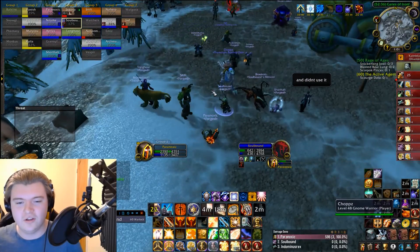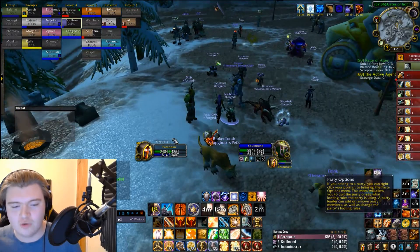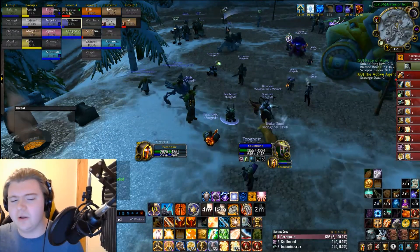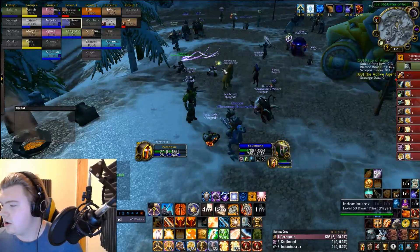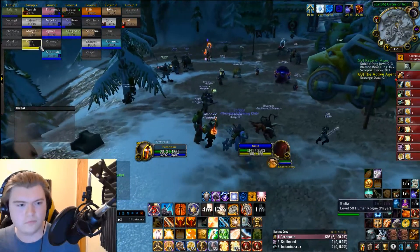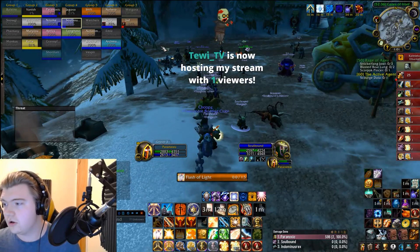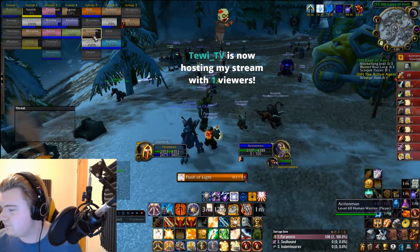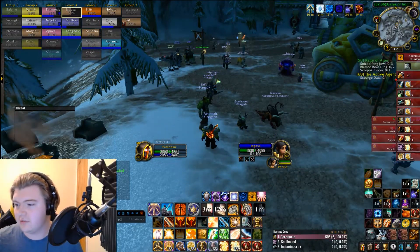Warlock is probably the hardest fight in phase one right now. Fear doesn't really break unless they're casting a hard cast on you like Shadow Bolt, or Immolate's initial tick can do it. Agony doesn't break it, Corruption doesn't — it really sucks. They're very tanky as well, especially if it's an SL lock with a Void Walker out. My tips against warlock: dispel their DoTs — Immolate you can dispel, Corruption you can dispel, but you can't dispel Agony — it's a curse.